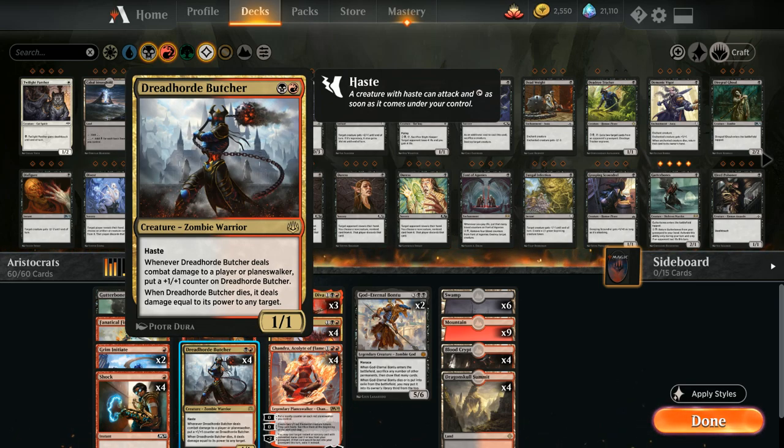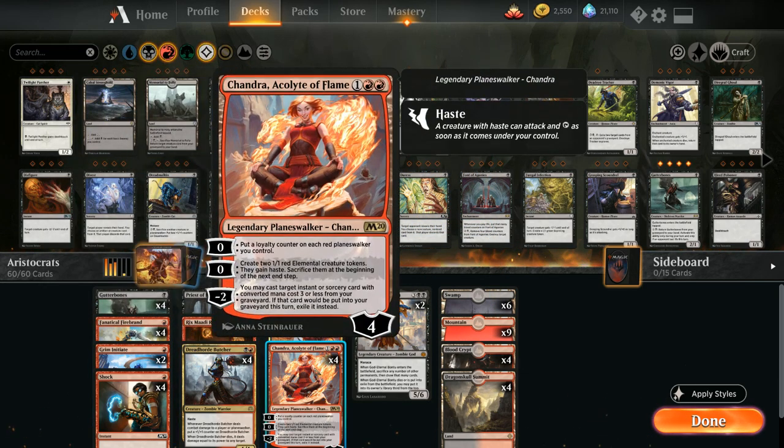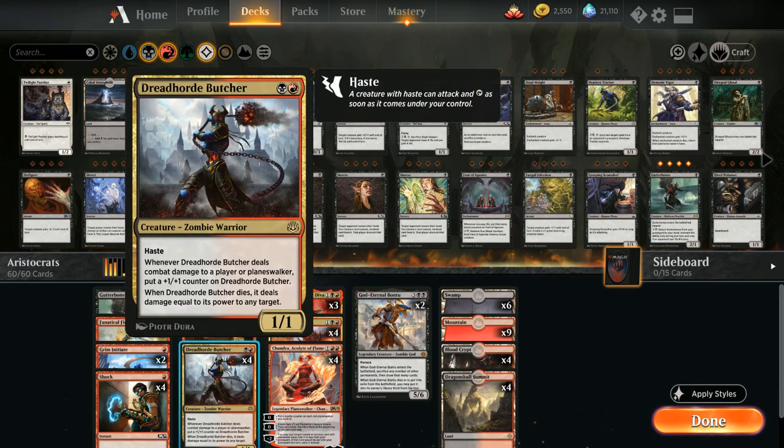Our final two-drop is Dreadhorde Butcher — two mana for a 1/1 with haste that grows a +1/+1 counter whenever it deals combat damage to a player or planeswalker, and when it dies it deals damage equal to its power to any target. A turn-two Butcher on an empty board starts snowballing quickly, and when sacrificed to something like the Priest, it still deals a ton of damage. Notably, the Butcher also grows when dealing damage to opposing planeswalkers — great for finishing off low-loyalty walkers.